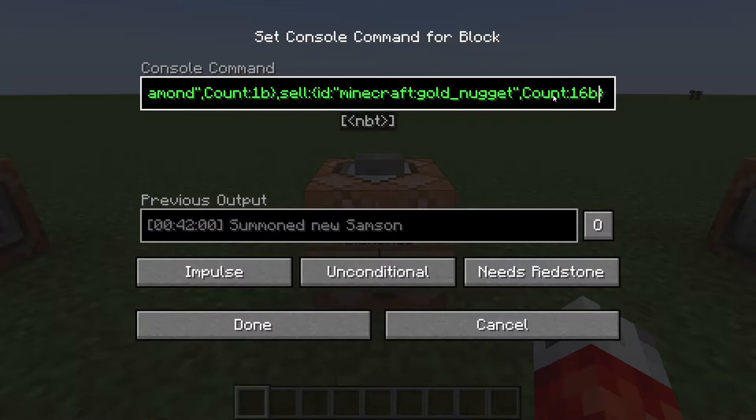The first thing we can do is add another parameter directly after the count of the gold nuggets — this is where they're actually going to be named coins. The next parameter starts with 'tag' to denote that we're tagging the specific item. We'll need another set of curly brackets for what we want the tags to be, and the first tag is 'display'. So now we know we're modifying the display of the coin item, with another set of curly brackets.